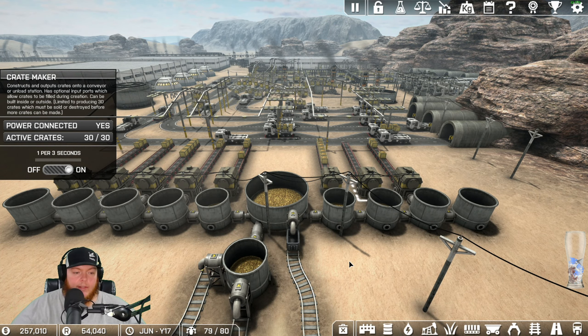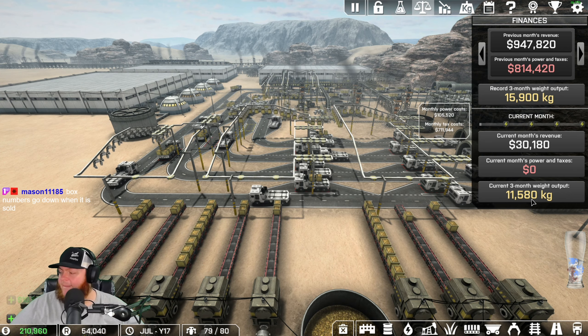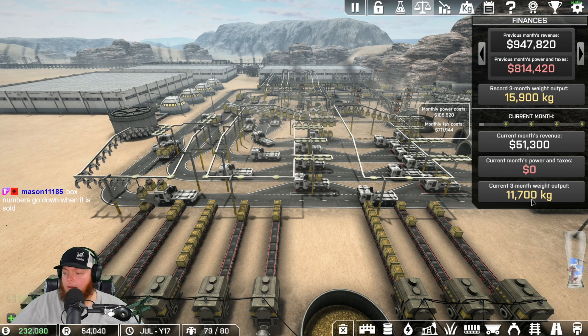We've set a new record! That first truck loader line - the one closest to the mountain - would it be more efficient to run the other way? I don't know if we can reverse it. Box numbers go down when they sell. So we basically just have to wait for our trucks to drive all the way around. As it's loading, that first truck will already be driving away - I don't know if that necessarily makes it more efficient but it runs either way.